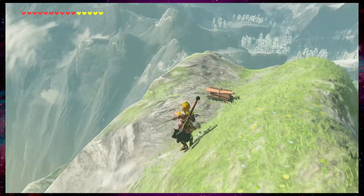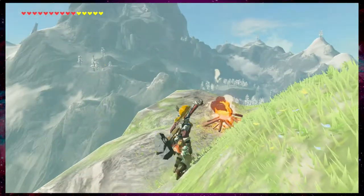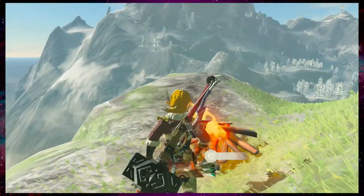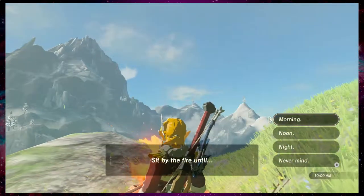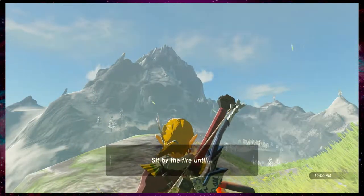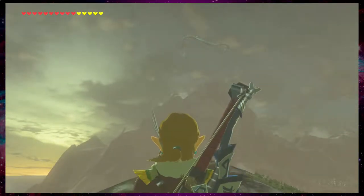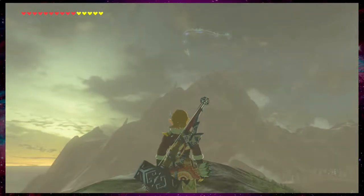If you guys don't know, you just drop some wood and shoot a flame arrow, or use a flame sword, or you can use flint to start a fire. That's also a thing you could do. There we go. Boom. Magnificent.